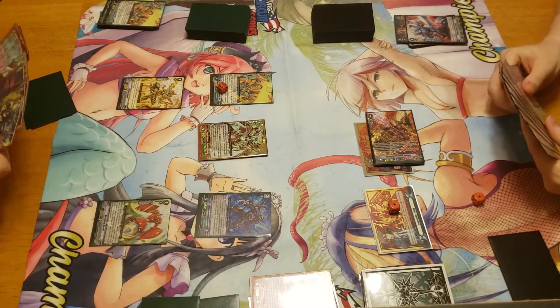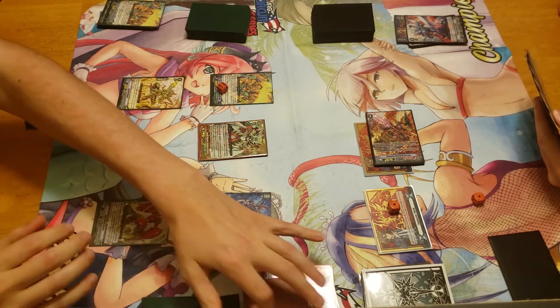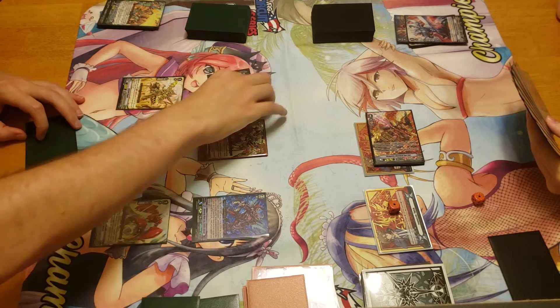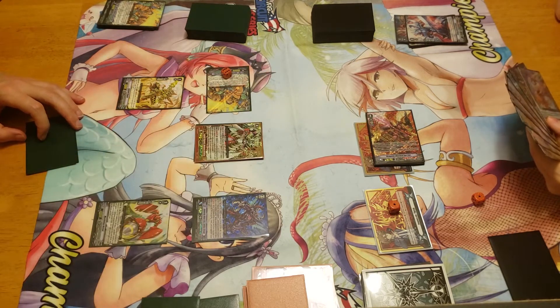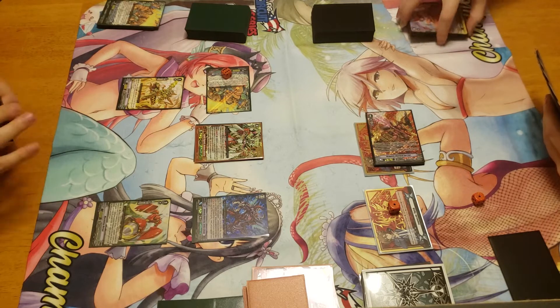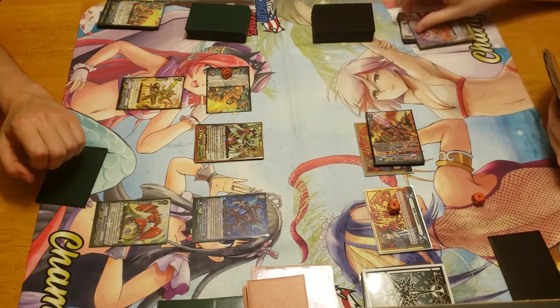CV1. Let's flip over the GB8. Let's start things off with a 22 at Vanguard. 22, you say? I do say. I'm gonna block that cause it's easy, with a T-Club.